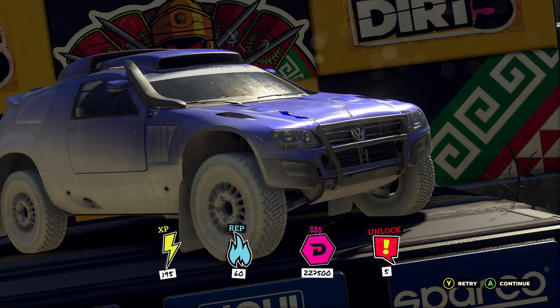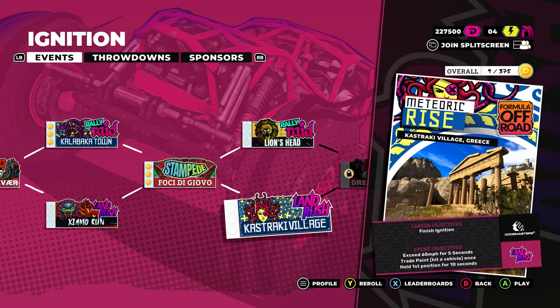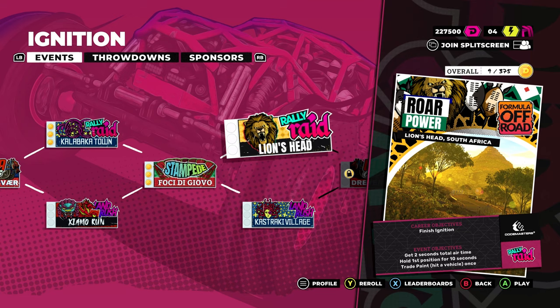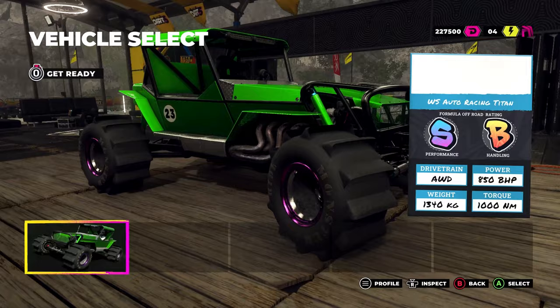I think I found my first glitch in the game — if you skip everything at the end, this happens. We've got rally raid at Lion's Head and land rush available. Now we've done a rally raid, so we'll do a land rush. This one's in Greece. What is this? WS Auto Racing Titan — look at it. We'll take it.